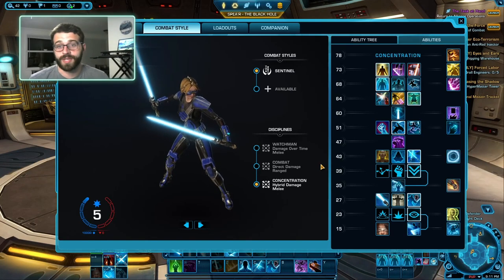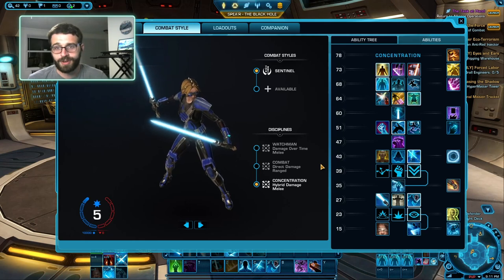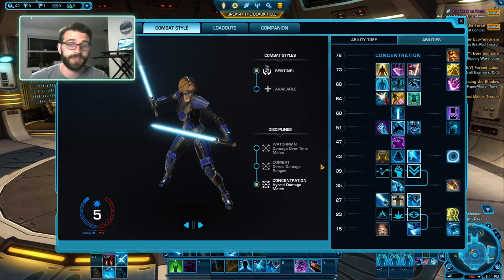Hello everyone, I hope you're doing all right. Today we're talking about the Concentration Sentinel, the counterpart to Fury. If you're looking for the Imperial and/or Darkseid version of this spec, check the description below. I will link the Fury guide there.